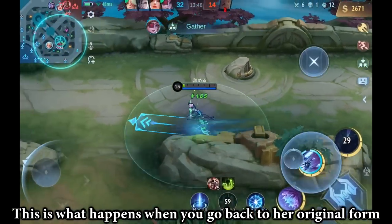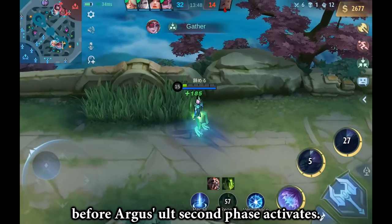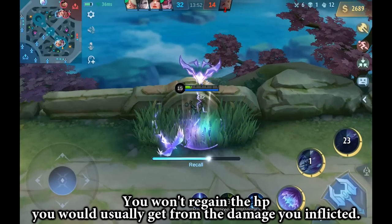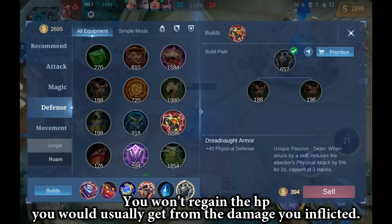This is what happens when you go back to the original form before Argus' ult second phase activates. If you want to regain the HP, you will usually get it from the damage you inflicted.